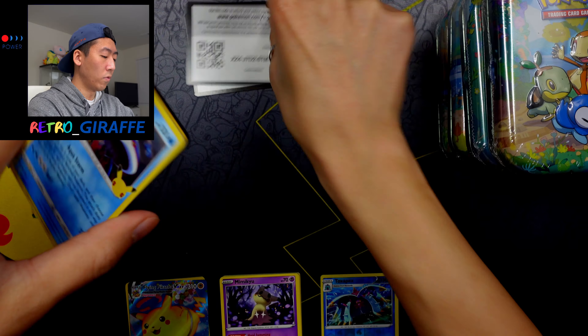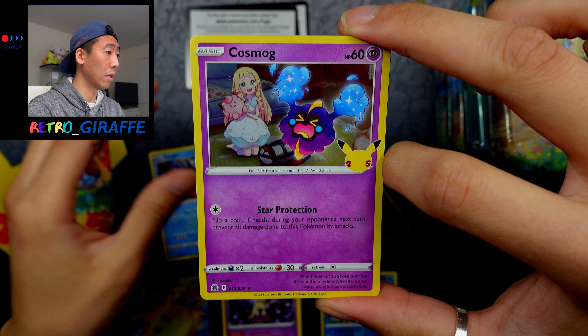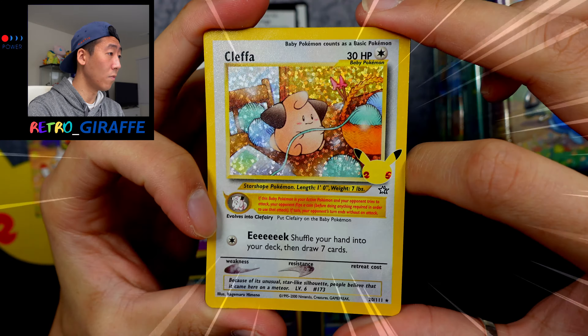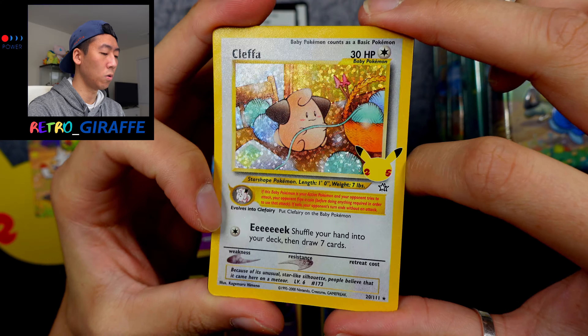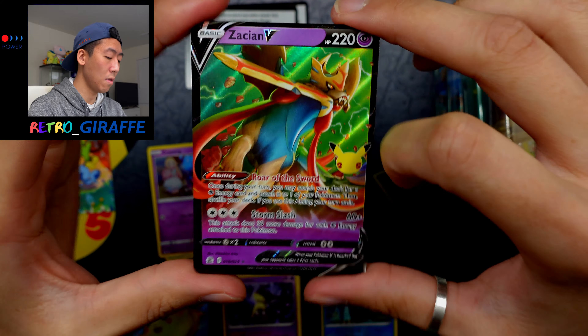Here is the final pack for this tin. We have a Kyogre, a Cosmoem — oh! A Classic collection Klefki. Very, very nice. This is a huge nod to Neo Genesis. And behind it we have a Zacian V.